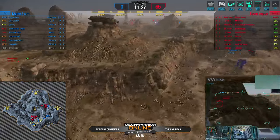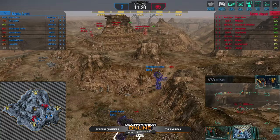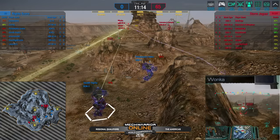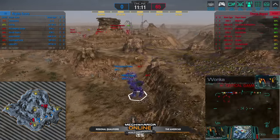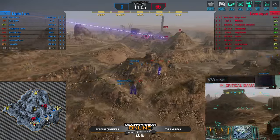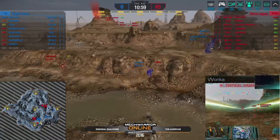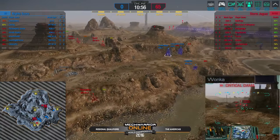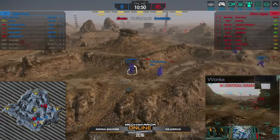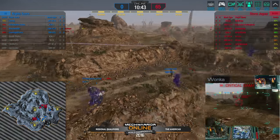I was wrong in the initial assessment of the deck — the Jenner 2CA is the laser variant, so neither team has brought the SRM brawlers. They've opted for the longer range ER medium lasers. These two Kodiaks are about to get jumped on — there's a hard presence on the left. Storm Jaguar has completely split in half and is pincering Nightscorn, and things look really hopeless with this positioning. They're going to jump on them and finish them off right here.